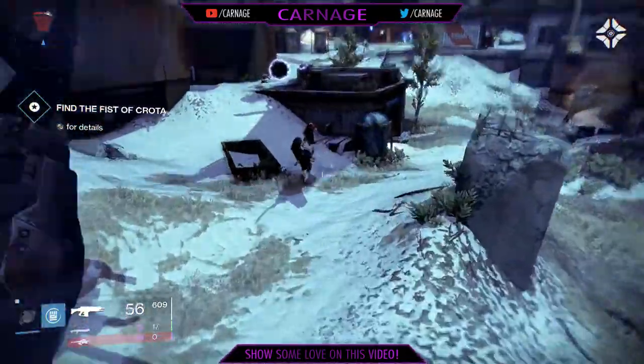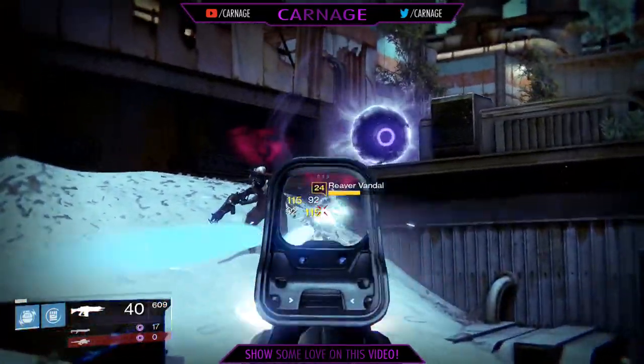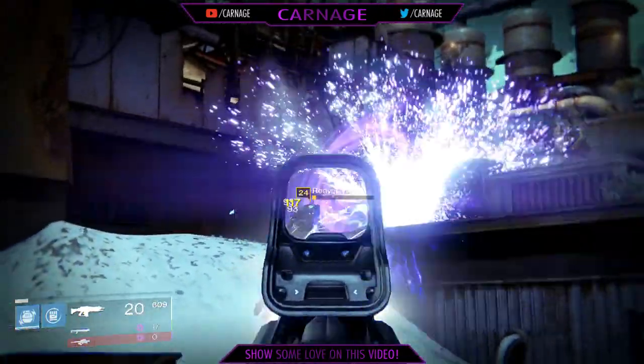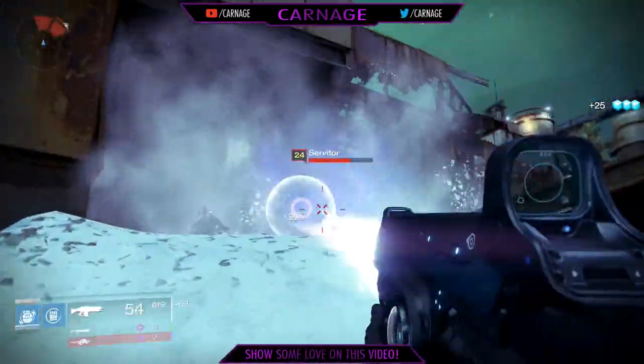Hey guys and welcome. Today we're going to be looking at Hard Light, an exotic auto rifle that you can get from Xur in the tower this weekend. Although this mightn't be the most powerful auto rifle in the game, you'll want to pick it up because there's a few unique perks and traits that you're going to want to have in your arsenal.